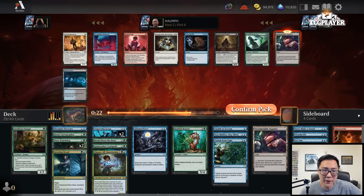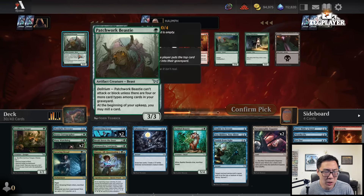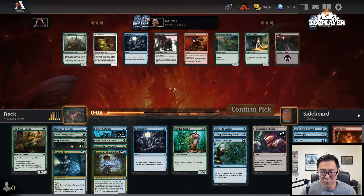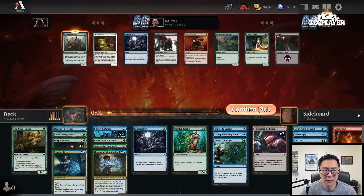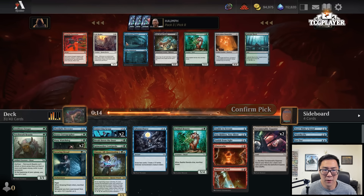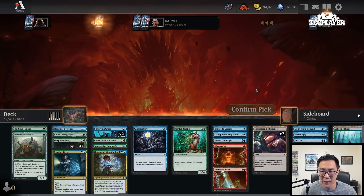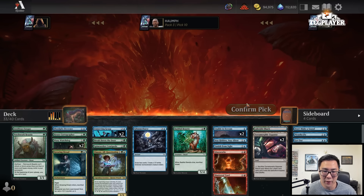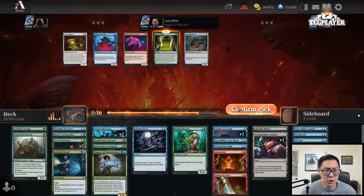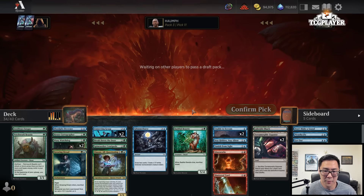I'll take another Terramorphic Expanse — maybe we can get Glassworks in here. There's Patchwork Beastie or Wary Watchdog, and I'll take the Lakeside Shack. I don't have any Surveillance payoffs or Manifest payoffs. Love Unable to Scream here — nice. Say Its Name is okay but less good if you don't have a bunch of Delirium stuff.